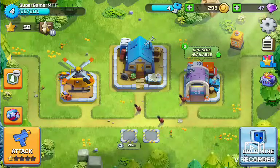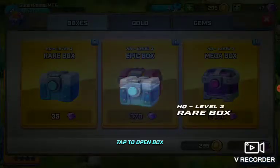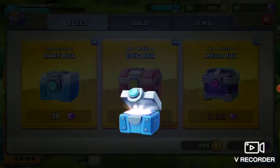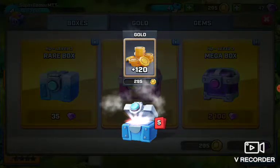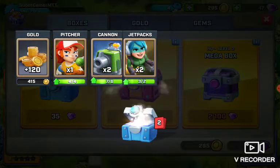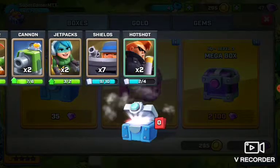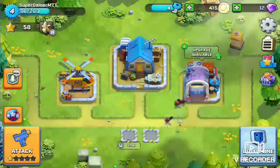I'm gonna open one chest right now, because there's nothing else to do at the moment. It's a level 3 HQ box - it's rare. 120 gold, one pitcher, two cannons, two jetpacks, some seals, and two hot shots. That was decent, I guess.